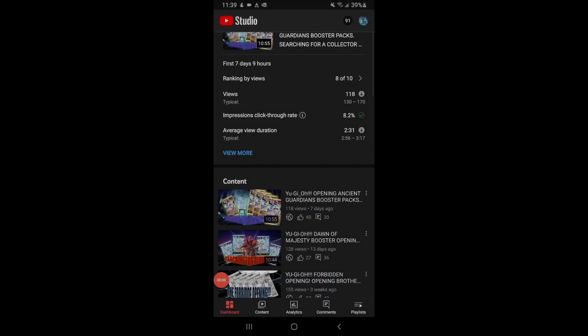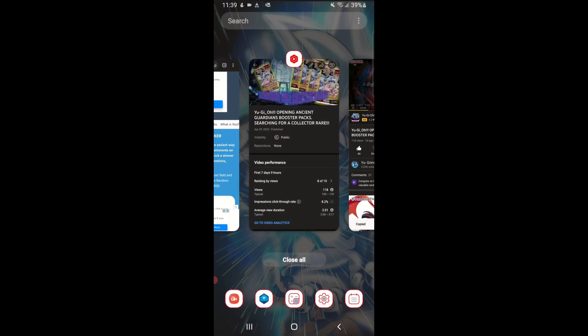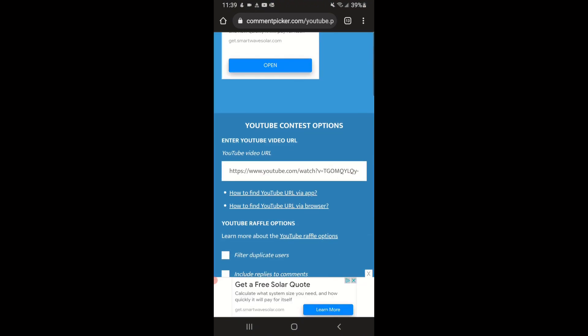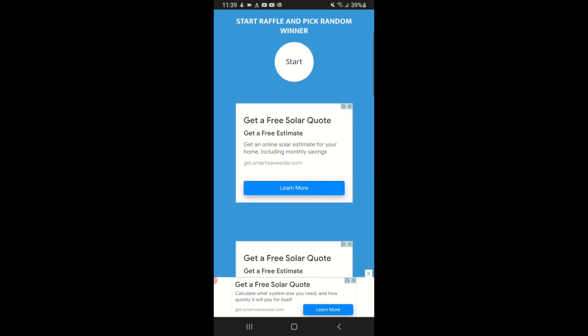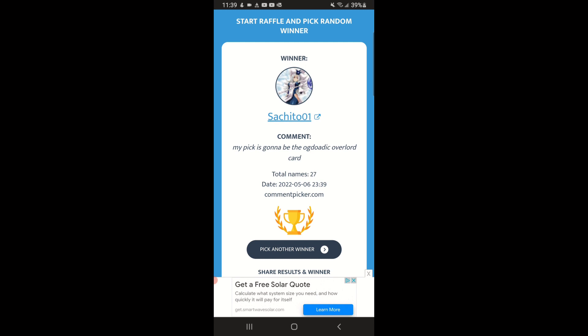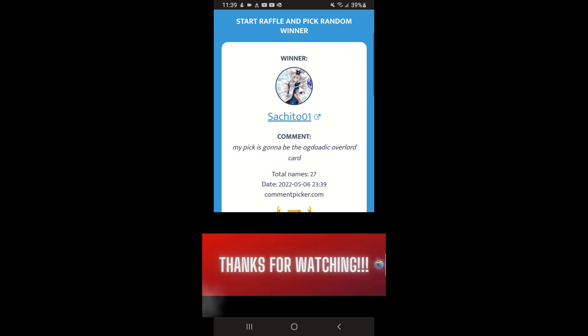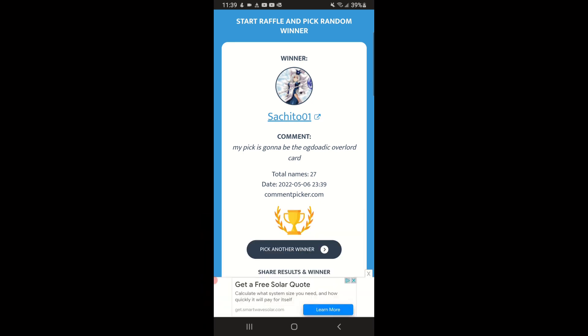The winner for the past Friday video from the Yu-Gi-Oh! Ancient Guardians opening — I'm gonna copy the link as usual, paste it, filter doubles. We got 27 unique comments, so best of luck to everyone. And the winner is... Sachito Zero One — their pick is the Alaudioc Overlord card. Congratulations! Like I said, you have seven days to contact me after I post this video, so make sure you get a hold of me. Hope you guys enjoyed this opening, and we'll see you on the next one!